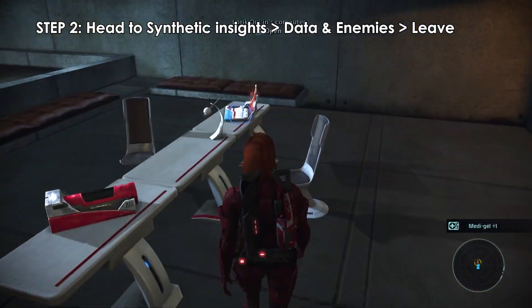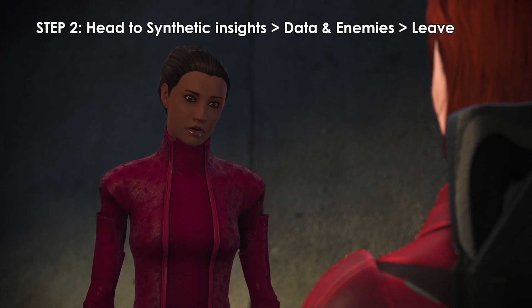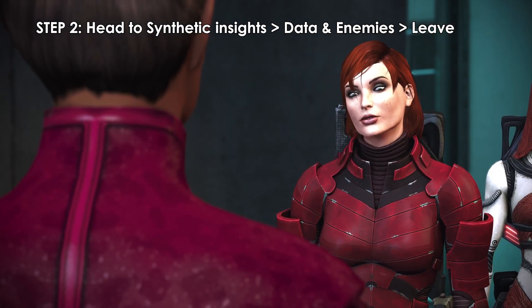Step 2: Head to Synthetic Insights, download the data, fight the enemies, and then head back down the elevator. After leaving the elevator, Gianna will ask you to meet with her before meeting with Loric.